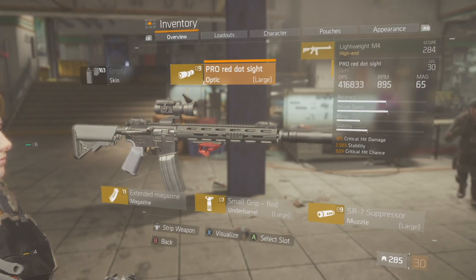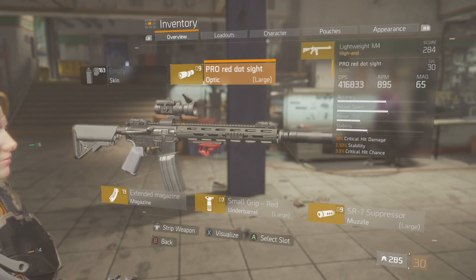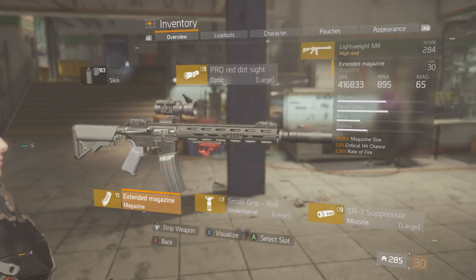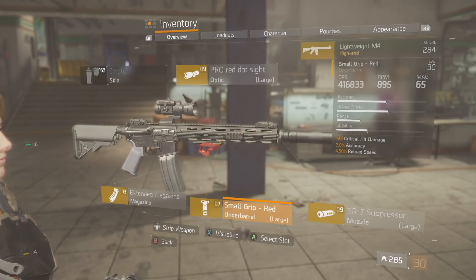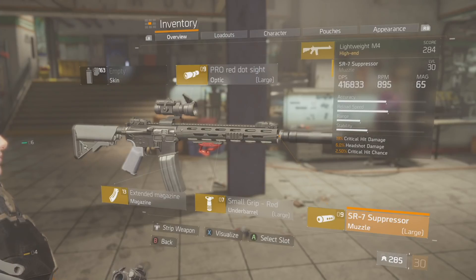Let's check out the attachments on the gun. I have a Pro Red Dot Sight with 18 critical hit damage, 2.50 stability, and 3 critical hit chance. My extended magazine has 117.50 mag size, 3 critical hit chance, and 5.30 rate of fire. My small grip gives 19 critical hit damage, 2 accuracy, and 4.50 speed.